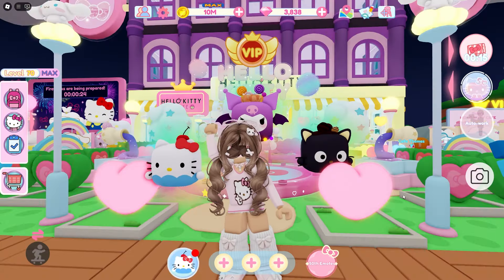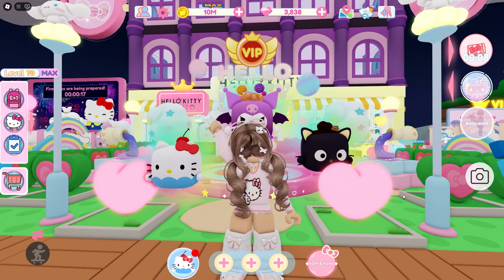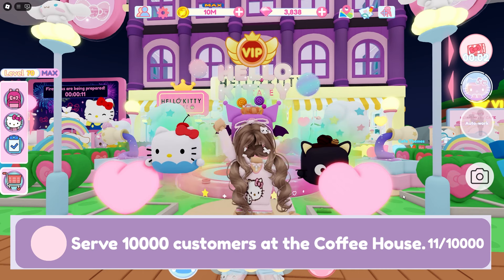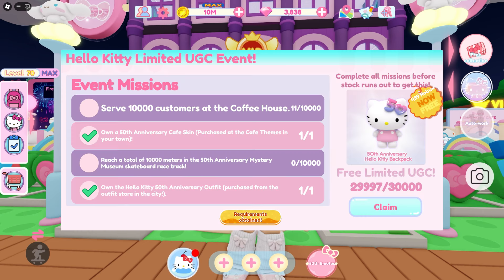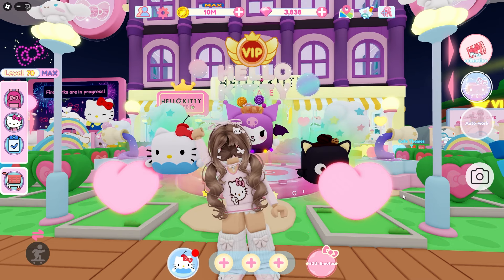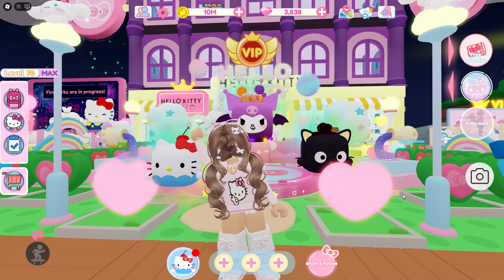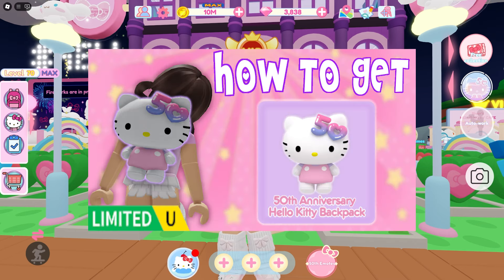That is all the tips and tricks I have for you today. It's mainly going to take time, so it'll take a few days to get this UGC. The 10,000 customers task is pretty hard but you can complete it — and the other tasks are pretty easy and you can get them done while working on the 10,000 customer task too. You do have to save up some diamonds and get the mini game task done. If you need help with any of the other tasks, I have a video linked below and in the card.